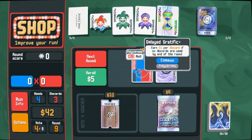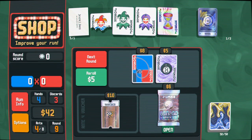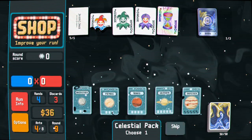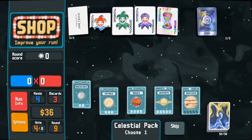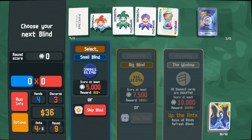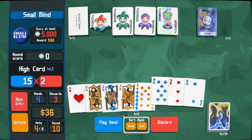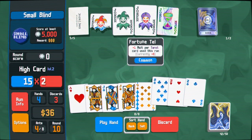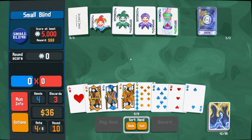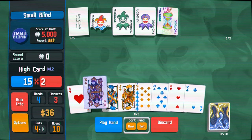I don't know how we're going to get big mult. I think the polychrome on this might be all the big mult we get, and I do think we have to open these packs because we're going to be basically playing Pair and High Card for the entire run. I'm going to aura this king because I did say onto the kings. Foil king's not bad.